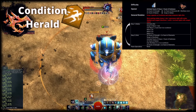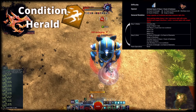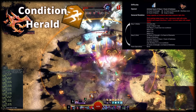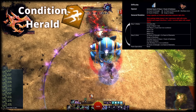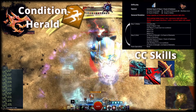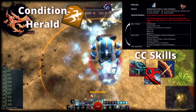In Mallyx, first activate the Elite and then swap to Mace and Axe. Then use Mace 2 thrice, Mace 3 twice and Mace 5 once. Swap to Glint as soon as possible and repeat from before. In Glint, swap to Shortbow after the first casts of Facet of Strength and Elements, then rinse and repeat.